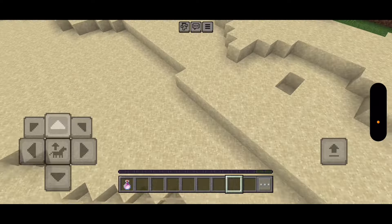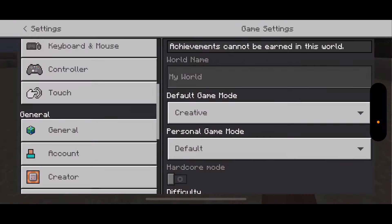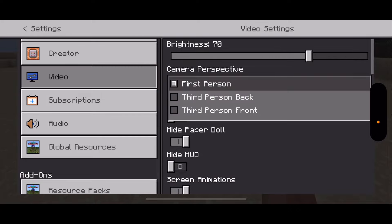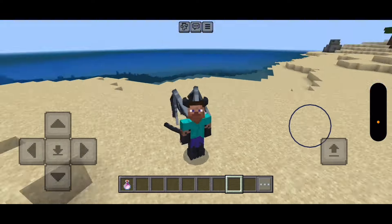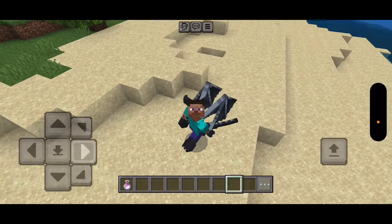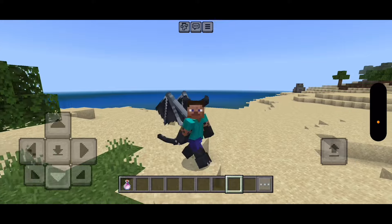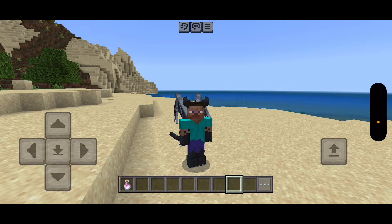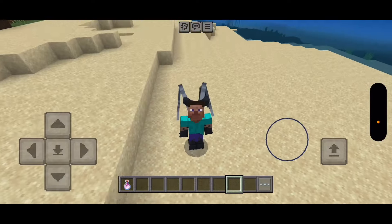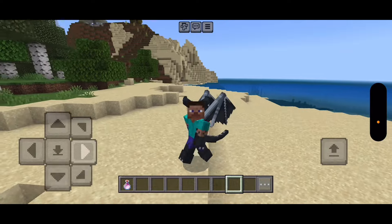Let's sit down and take a good look. First, third person front. Oh wow. It will give us — no way, this is cool. We have the tail of the Ender Dragon and the wings of the Ender Dragon. And our hands and feet are different too.